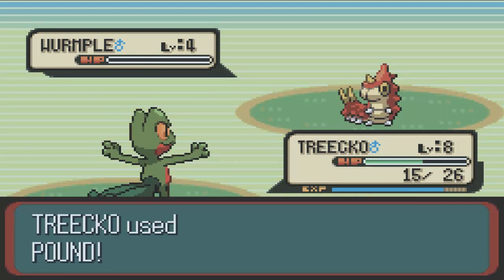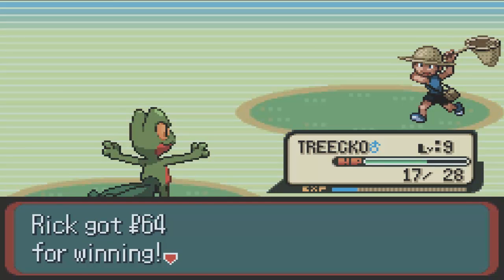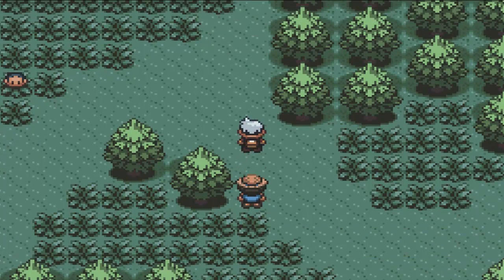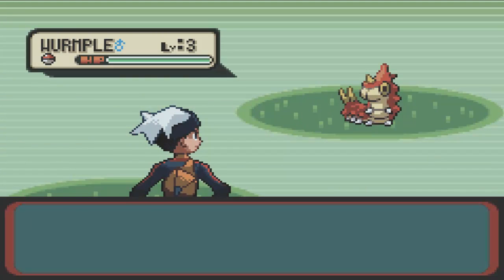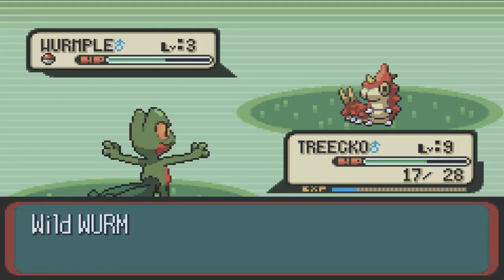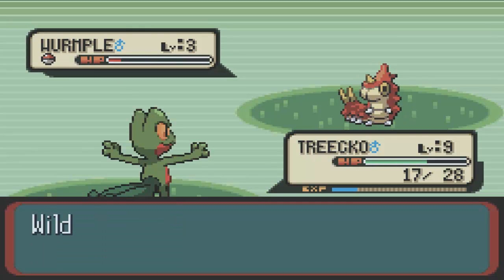Gonna pound it again. Bug types. And we win our second Pokemon battle. Get some more money — not much money, but any little money helps. We're gonna see if this guy wants to battle — I guess he doesn't want to battle. He's just gonna sneeze. Another wild Wurmple. Why not, I'll knock it out. Some experience doesn't hurt. My Treecko is too fast to have its speed cut, so it doesn't matter at this point. That's a level three Wurmple so it'll probably need three or four hits to bring it down.